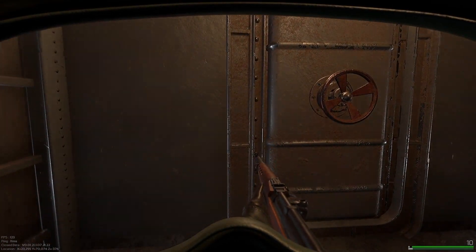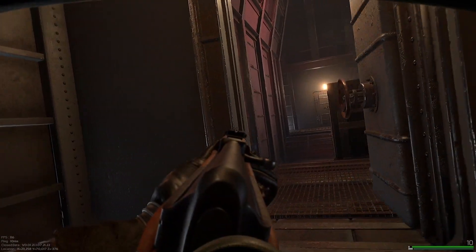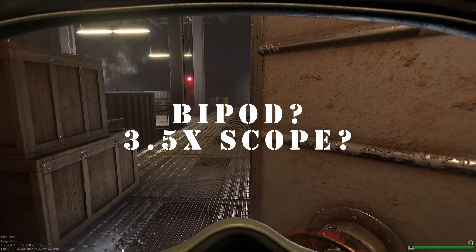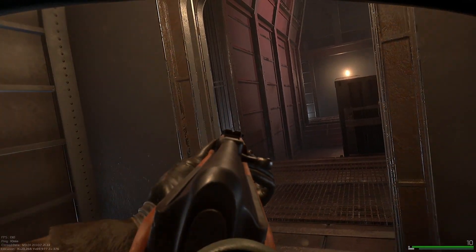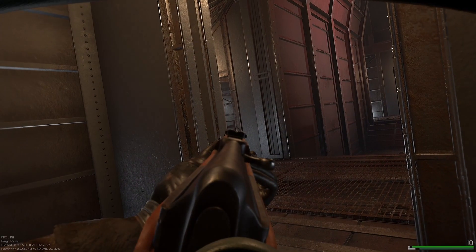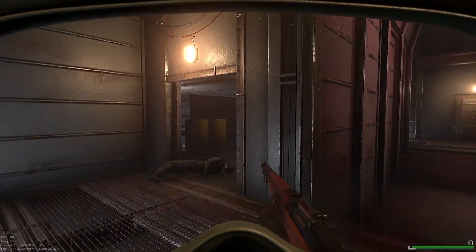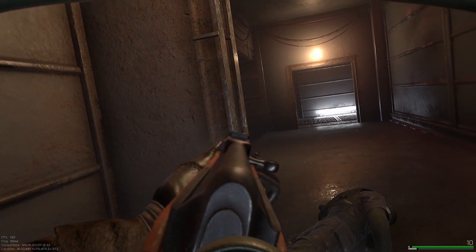The EM2 will be in the same category as the STG in terms of the game. Regarding attachments, Jonathan mentioned there were different versions of the rifle — one with a bipod attachment and another with a three-and-a-half times scope — which would be very interesting for Marauders. These are not confirmed attachments, but Cameron has expressed interest in adding them. Cameron wants to represent these guns as historically accurate as possible in terms of functionality and attachments, though ammo caliber is simplified in-game and won't always be historically accurate.